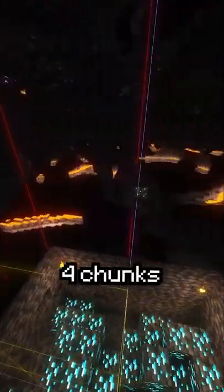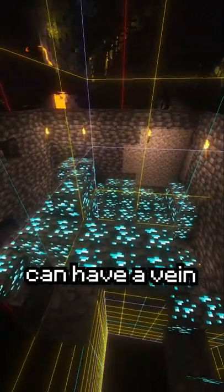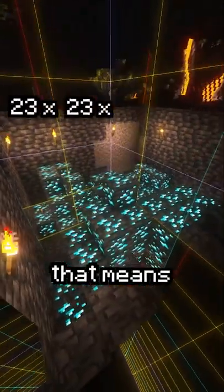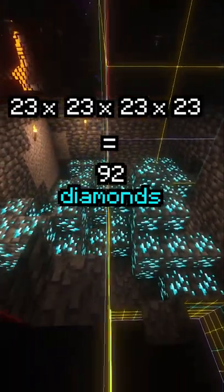And if you're insanely lucky, four chunks can meet at the corners, and all four of the corners can have a vein of 23. That means the largest diamond vein you can get can be up to 92 diamonds.